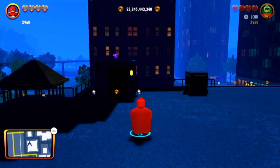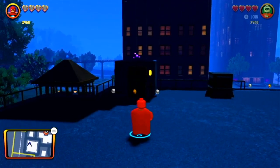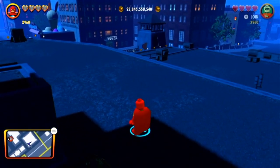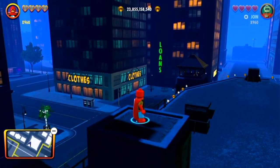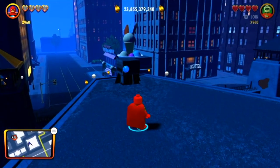Alright, so for the first purple stud location in LEGO The Incredibles that I'm going to be showing you today, it's on top of the prison. Simply head on up here with a flying character, then go on this little block here, and there is a purple stud. I just collected that there, so that is the first purple stud location.